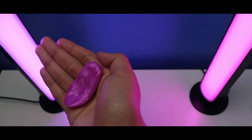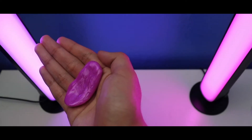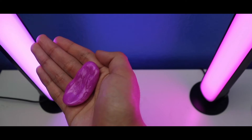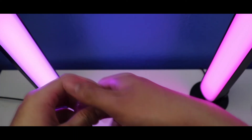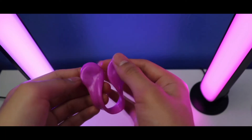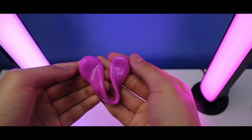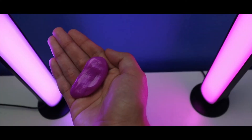First up, I'm going to show how to make a structure with Crazy Aaron's World's Smallest Thinking Putty Epic Amethyst. Ready to watch — 3, 2, 1. Watch this. Let me show you. Like this. This is how you construct with Crazy Aaron's World's Smallest Thinking Putty Epic Amethyst.